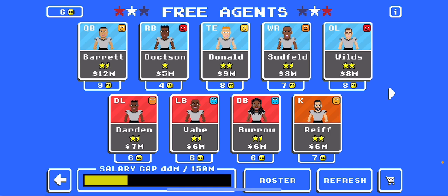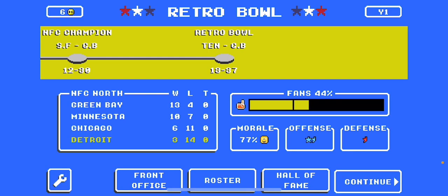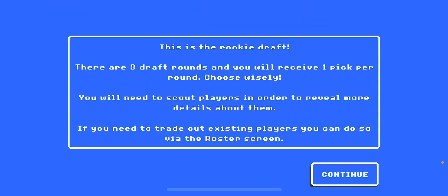These games are out of my price range, but we'll play a few more games. Green Bay wins the Retro Ball — time to play for our draft picks. This is a rookie draft — there are three draft rounds and you'll receive one pick per round. You'll need to scout players to reveal more details, and you can trade players on the roster screen.